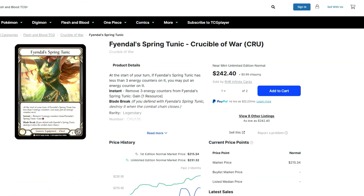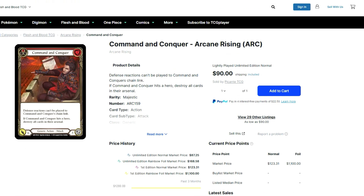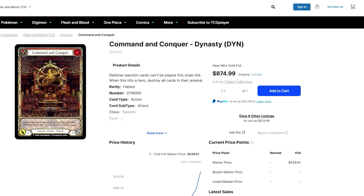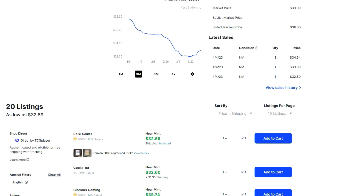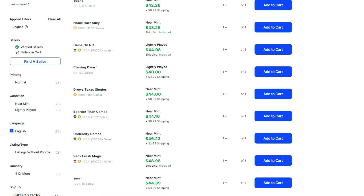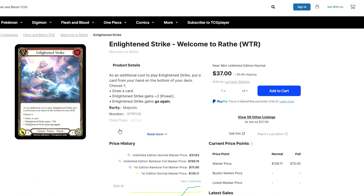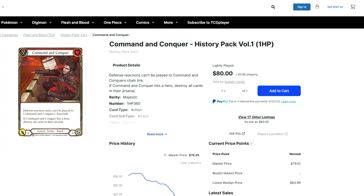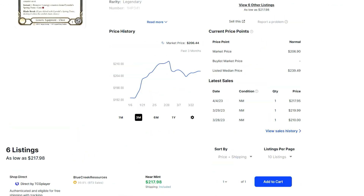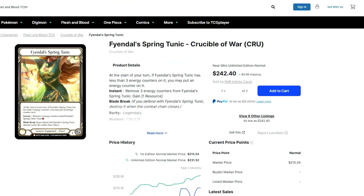These cards in particular could see a temporary price increase because skirmish season is literally about to start, and at the end of the month Pro Tour Baltimore is going to happen. Players who need staple cards for these events are going to be looking to get them soon. This isn't financial advice, but it's a pretty decent time to get into some of these if they're cards you need. Alternatively, the first two weeks of May after Pro Tour Baltimore would also be a decent time to buy.